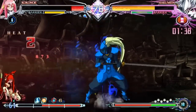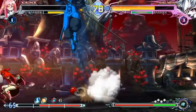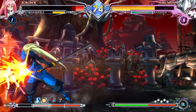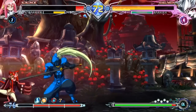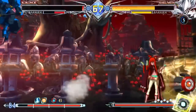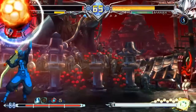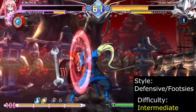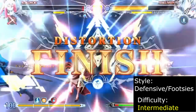Haku-min is a defensive character that thrives off of hard reads. He passively builds meter as the match goes on, and normals like jump C and 4C allow him to harass the opponent out of range with strong pokes. When he has resources, Haku-min can chunk entire life bars off of one solid counter, forcing the opponent to take big risks or give up their offense altogether. Haku-min is recommended for players who love hard reads, parries, explosive damage, and massive poke normals.